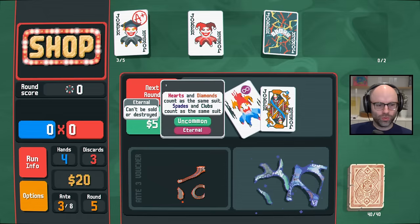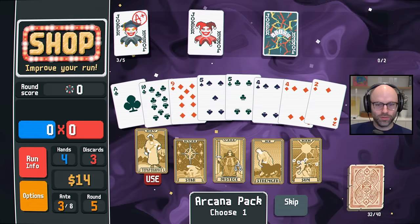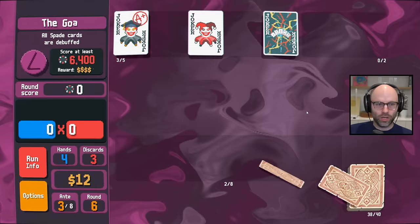Obviously, Shoot the Moon is pure garbage for us. Let's go all in — Jumbo Arcana to see if we get like a Hermit. No Hermit — we go back to Temperance. I could live with that. Telescope — when celestial packs show up, we'll be happy to see them. All spade cards are debuffed.